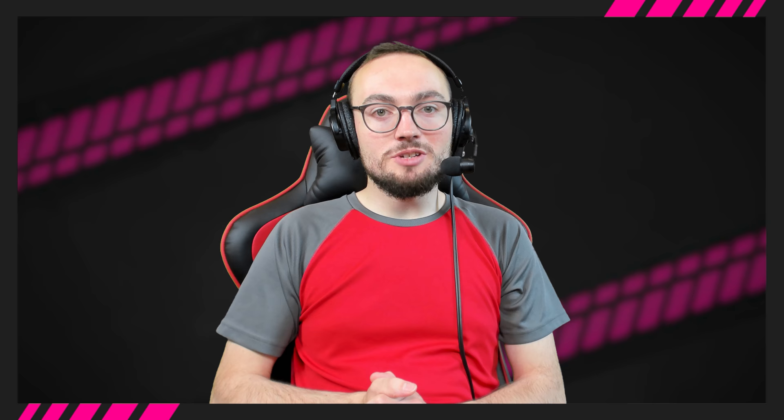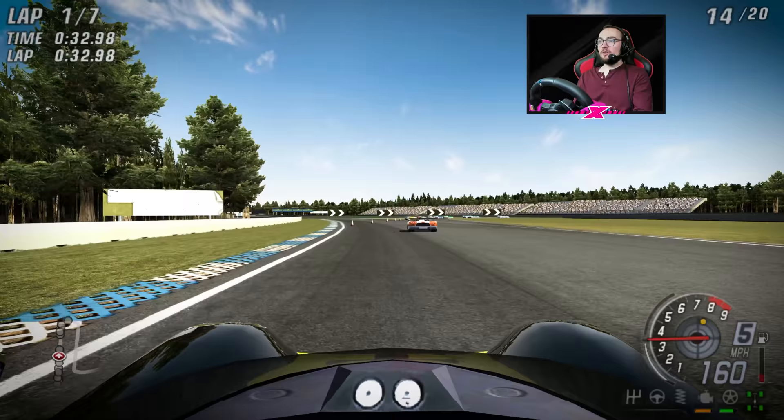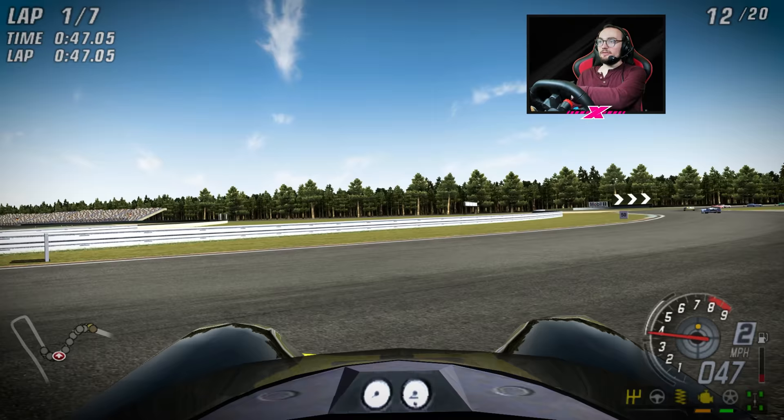In a recent Toka Race Driver 3 episode I took on a series called the Ultima Can-Am Tour. Now this wasn't an actual Can-Am spec car — this was a convertible road car built in 2001 by British manufacturer Ultima, but it was clearly a modern interpretation of a Can-Am car, inspired by the incredible series that took place throughout the 60s and 70s.